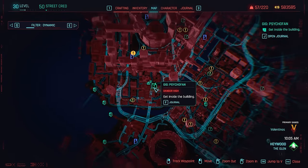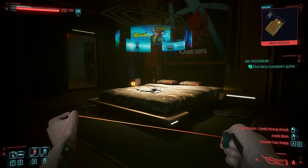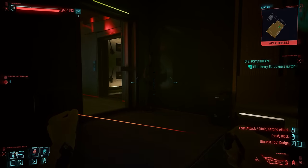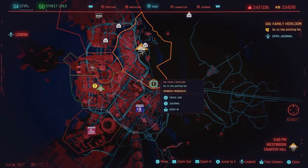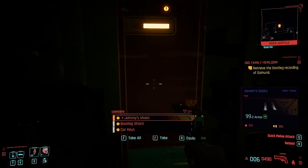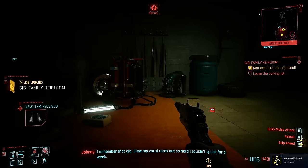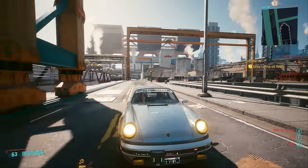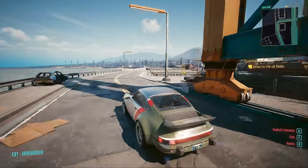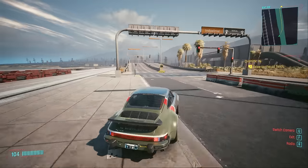For Johnny's pants, get them from the gig called Psycho Fan in the Glen area — inside the apartment, grab the pants from the container to the left side of the bed, up the stairs. For the boots, find them through the gig called Family Heirloom in Westbrook Charter Hill. You'll find them in a locker alongside a bootleg shard and car keys needed for the gig. Totally worth it — no need to worry about crafting recipes any longer. This covers all of the important decisions that will make your playthrough perfect and open up all the endings and achievements you might have missed.